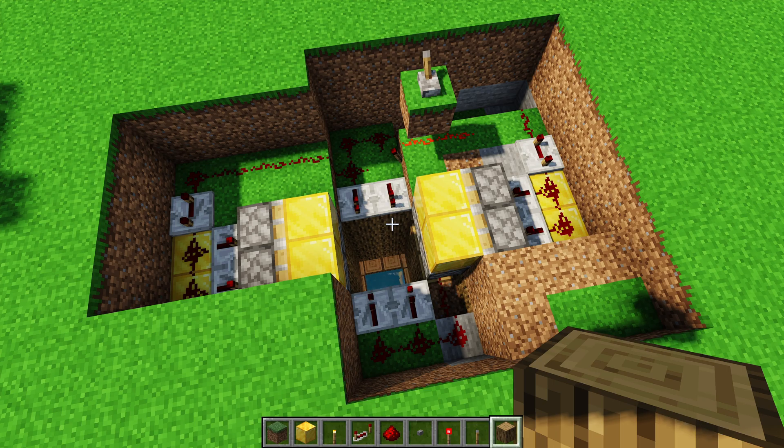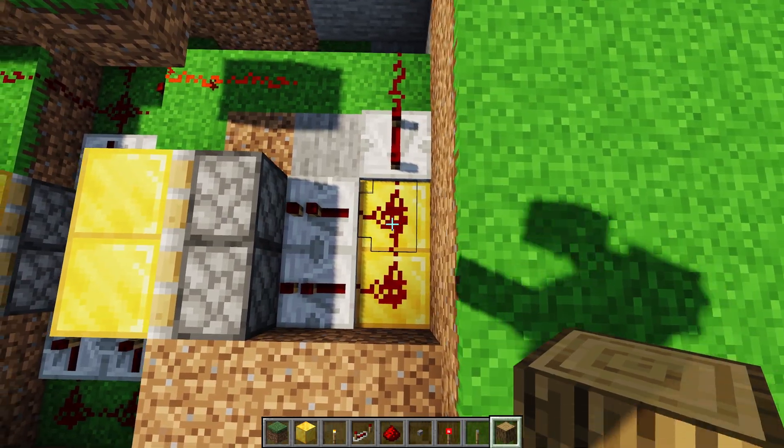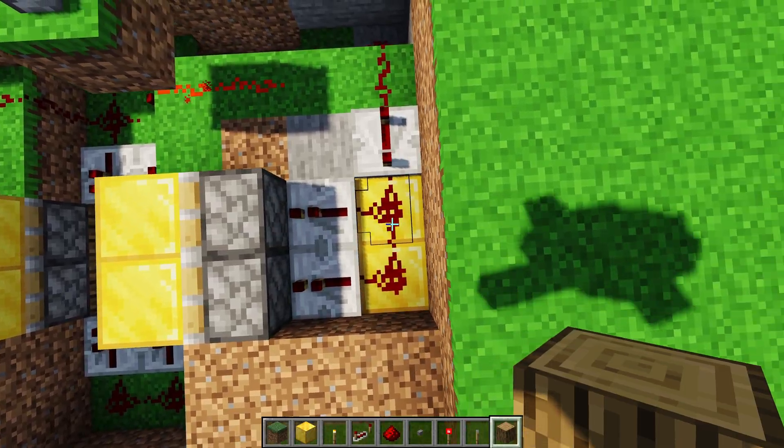I've broken it up a little bit to show you the extent of the redstone under the ground. You're going to need at least four blocks on one side of your 2x2 area. This is my 2x2 area — we have one, two, three, four blocks.